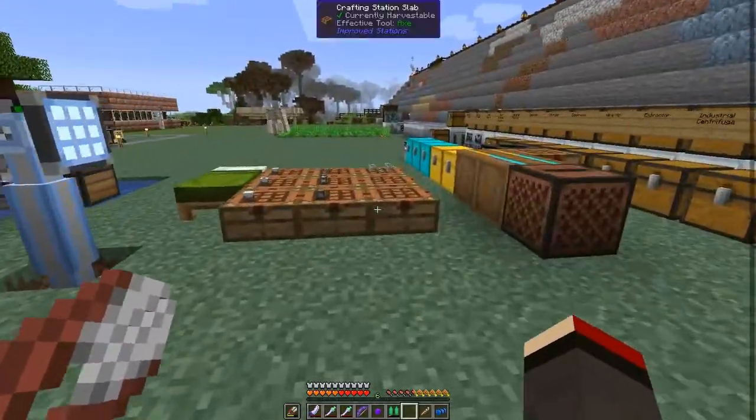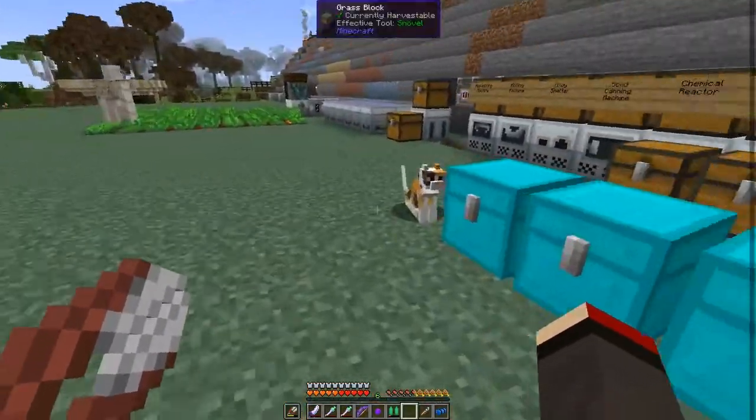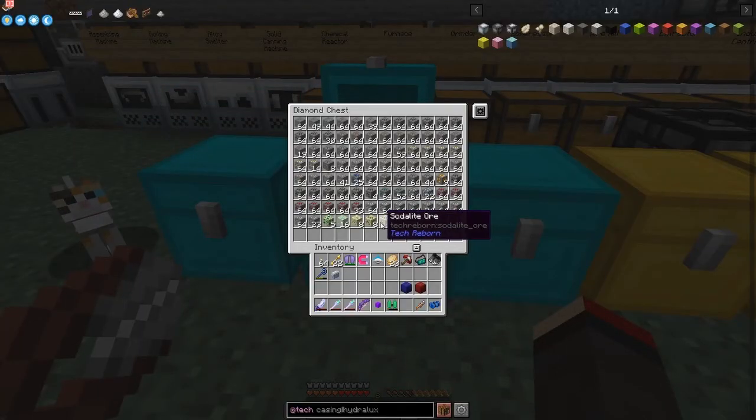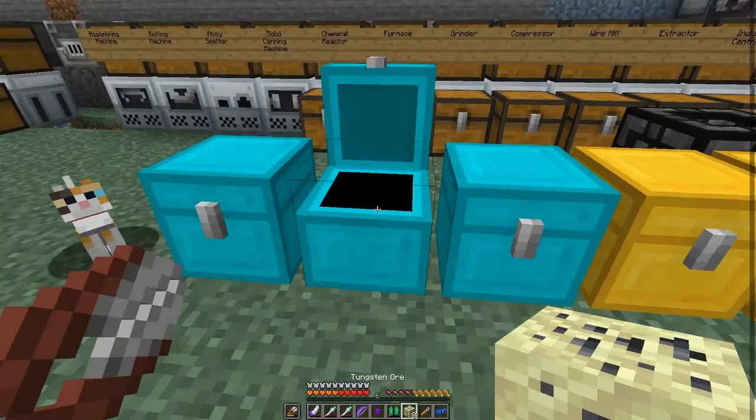We can put two of those ores in and get three items out — that's a bit of ore doubling. But you can actually do other stuff as well — you can ore-triple some other materials. Like for example, I've got some tungsten ore, sodalite ore, and some Better End ores. Tungsten ore is very good actually.